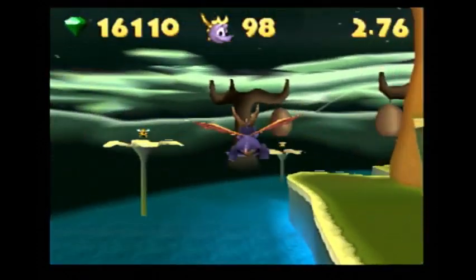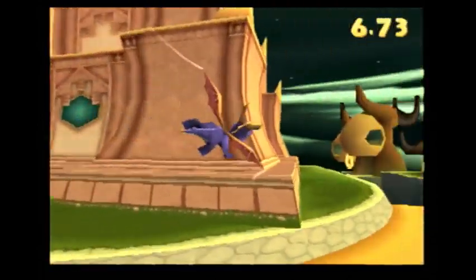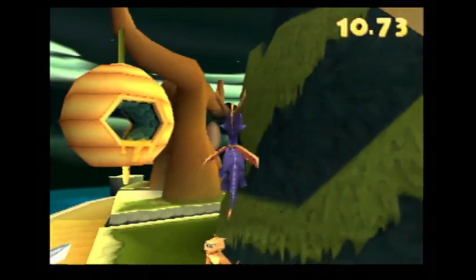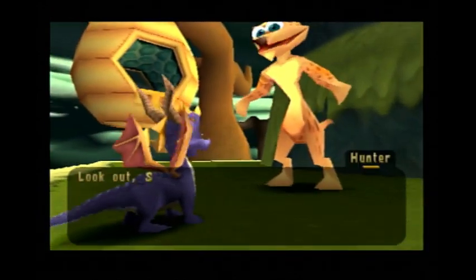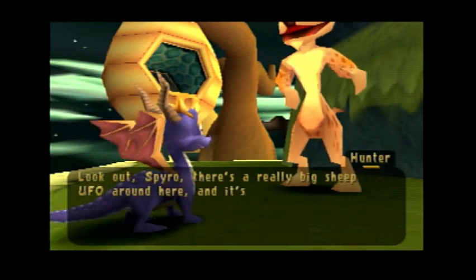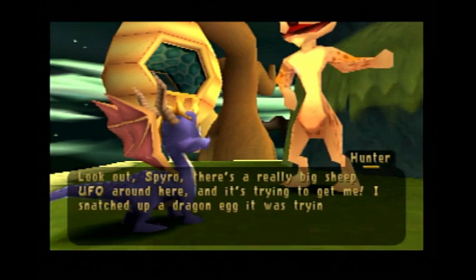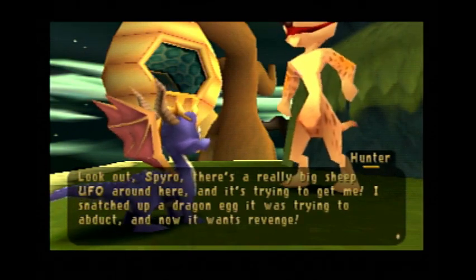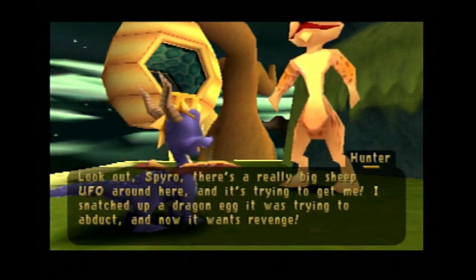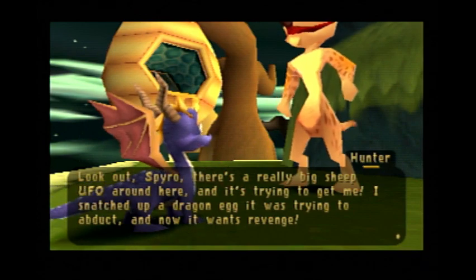We're gonna go ahead and try to find Hunter. Look out Spyro, there's a really big sheep UFO around here — it's trying to get me! I snatched up a dragon egg it was trying to abduct, and now it wants revenge! Well, you could just simply give me the dragon eggs, because you know that I need to find them anyway, so why should I have to do all this to get the egg?